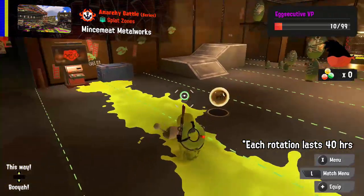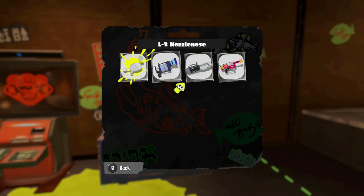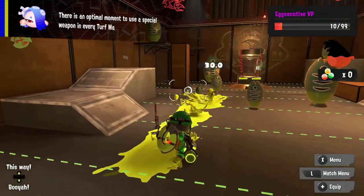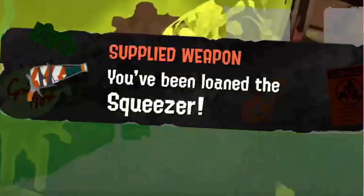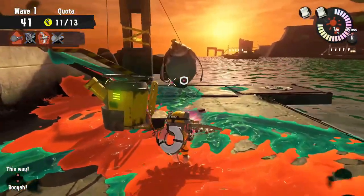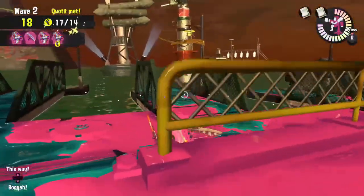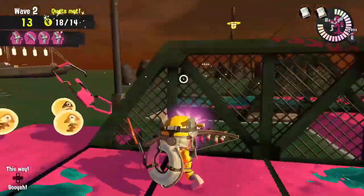Every rotation, there are four fixed weapons you are loaned and they shuffle around for every wave. These four weapons stay until the end of the rotation. If you want to practice the weapons, you can use the box in the Salmon Run lobby. From time to time, there are rotations with completely random weapons too. You might even get Grisco weapons, which are illegal, overpowered weapons. At the time of writing this video, the only one I had access to was the Grisco Stringer, so I'll save Grisco weapons for a future video after I get footage for the rest of them.